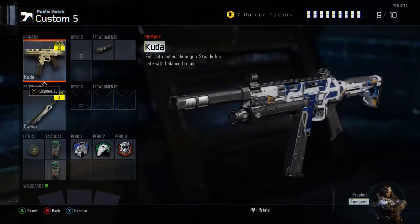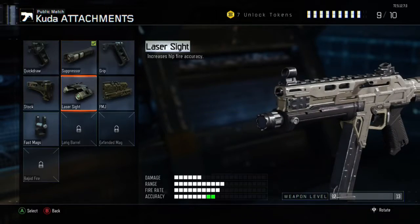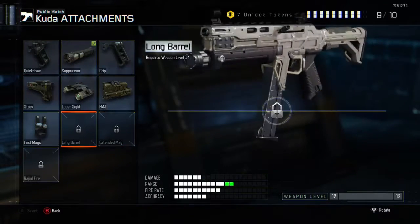For my fifth class I'll put the KN, and I'll have the espresso camo on it. That's my end video — I hope you like, subscribe, and see ya.